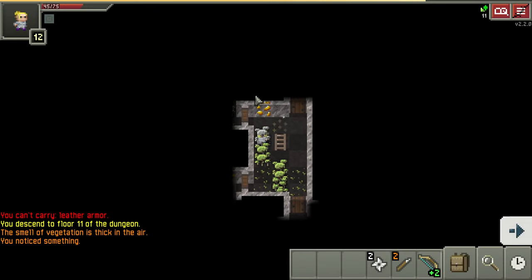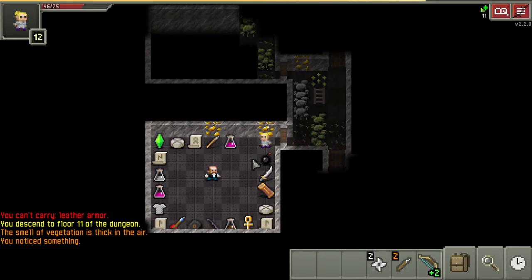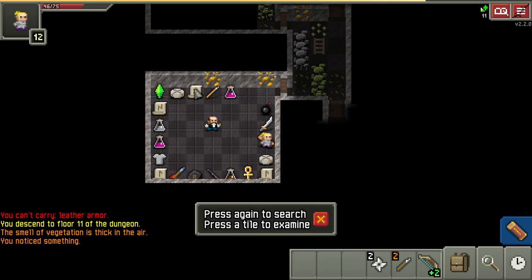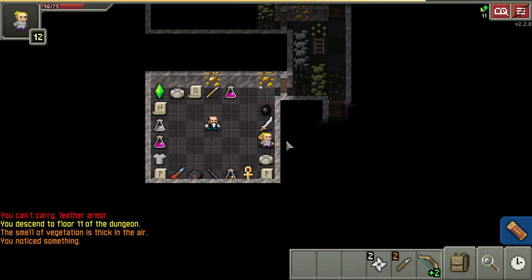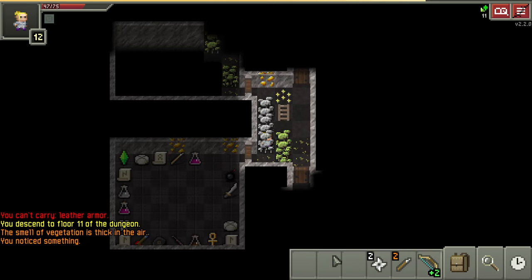I'll probably pause for the merchant because I don't think it's riveting content. One thing I will show though - the merchant has identified items. Remove curse means this one is magic mapping, so that's good to know. Now that we are Warden, what I like to do is make a hotkey - let's make it an easy one, like two.